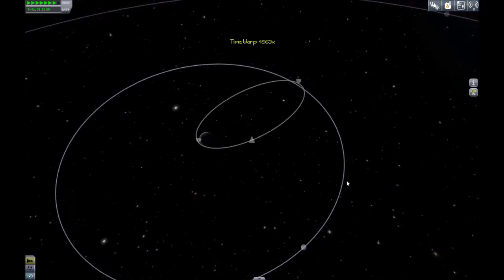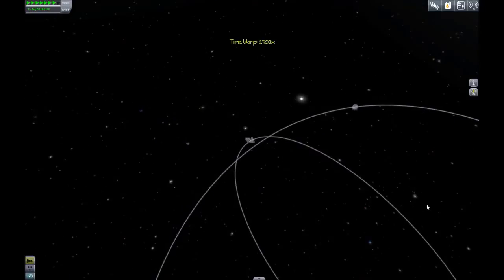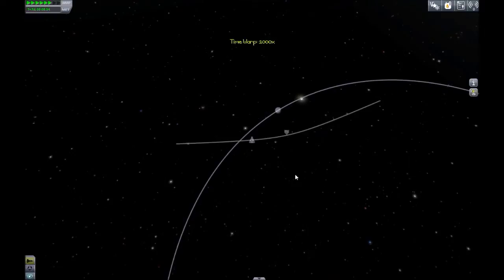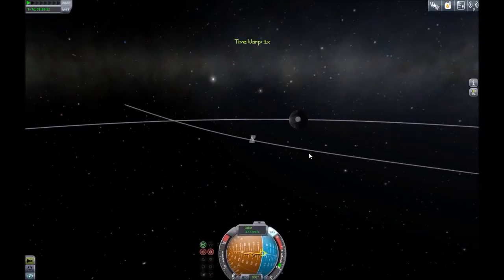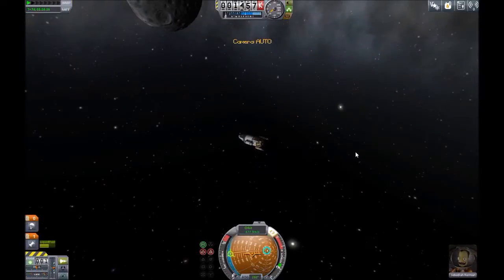Hopefully we'll come into contact with it after a few weeks of blindly circling Kerbin. Eventually we'll get there — it's not like we have life support or anything. And it might be close — yep, there we go, barely scraping the moon's sphere of influence. But we're here anyway, which means we can start our landing procedure.